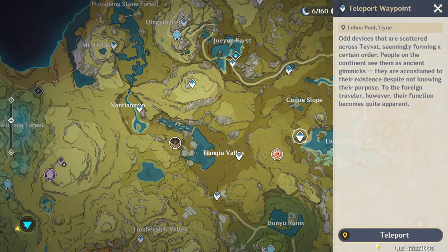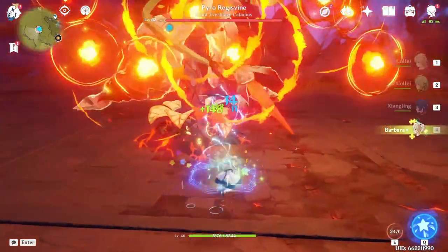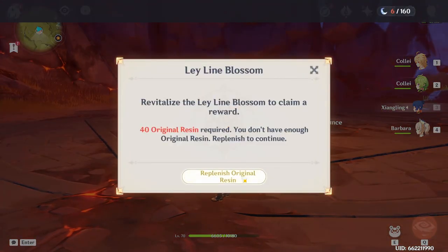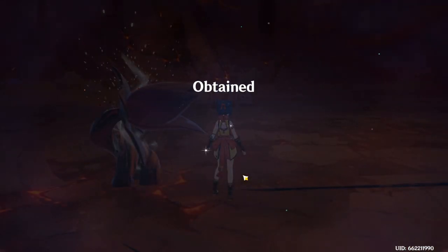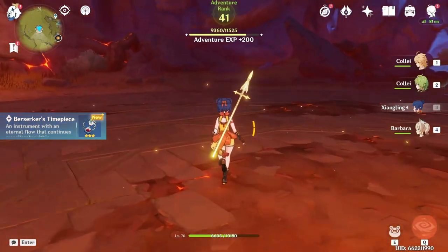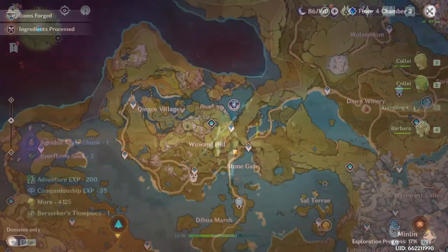Going back to the Pyro Regisvine to upgrade Xiangling again. Now that I've lowered my world level this will definitely be a lot easier. For the Pyro Regisvine it doesn't really matter since it's one of the early bosses so it's pretty easy to kill anyway. I think you still get two drops per boss run at world level four.